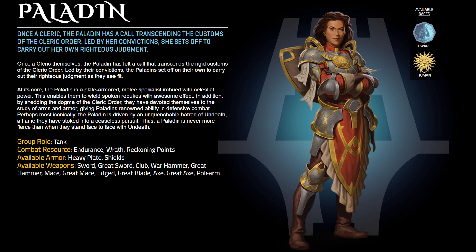The weapons listed previously for Paladin were one and two-handed edged or blunt weapons. Their weapon set now lists a more specific set of weapons: Sword, Greatsword, Club, Warhammer, Greathammer, Mace, Greatmace, Edged, Greatblade, Axe, Greataxe, and Pullarm — giving Paladins quite an array of weapons.